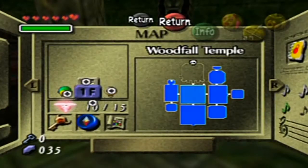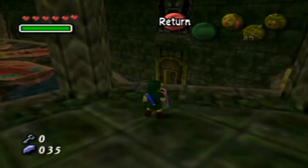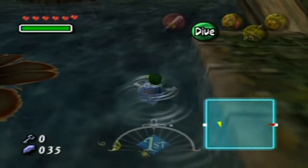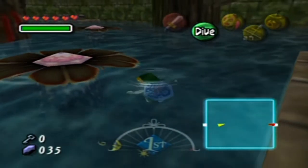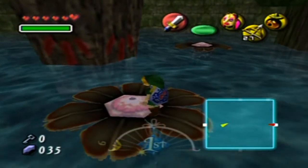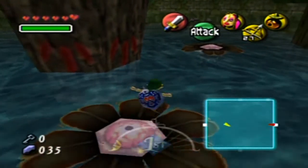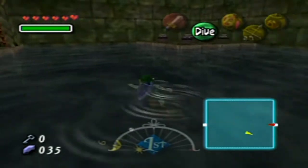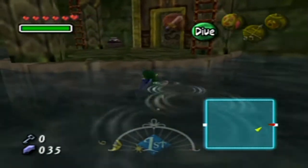I remembered a fairy that I missed. It was in the room off to the side here. By the way, when you change the water back from its poison form, these Venus flytrap-like flowers, you can now stand on. They transform back into their friendly forms, I guess you could say.